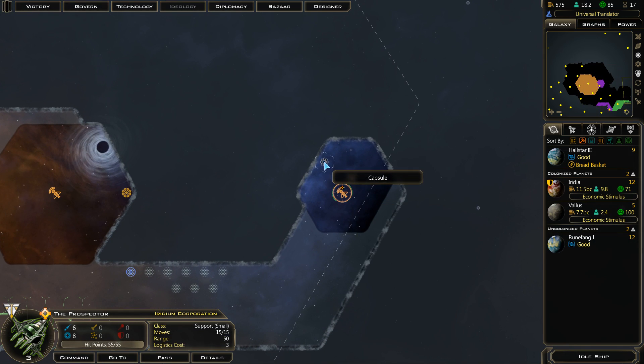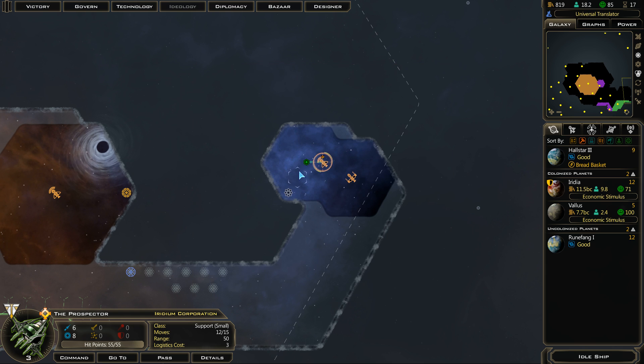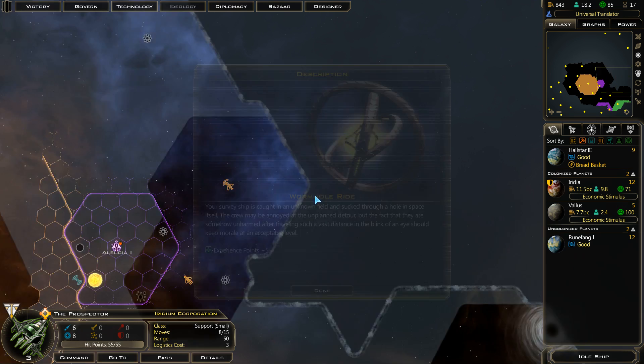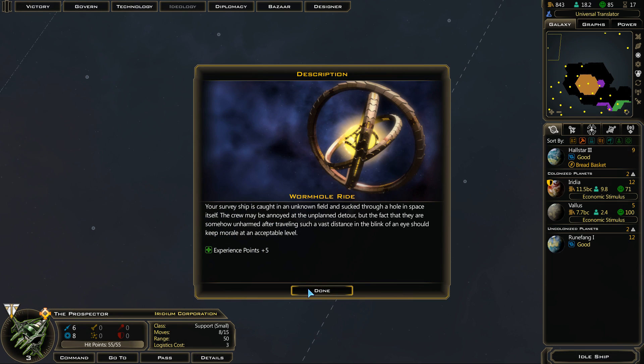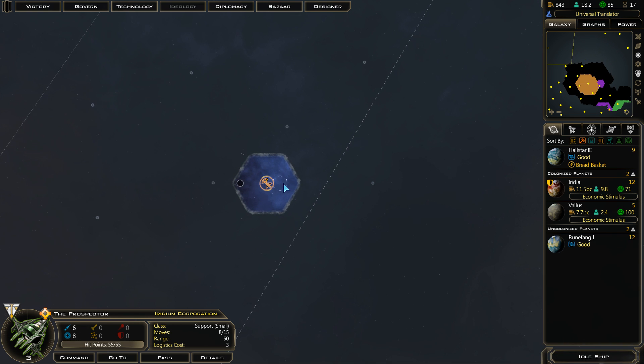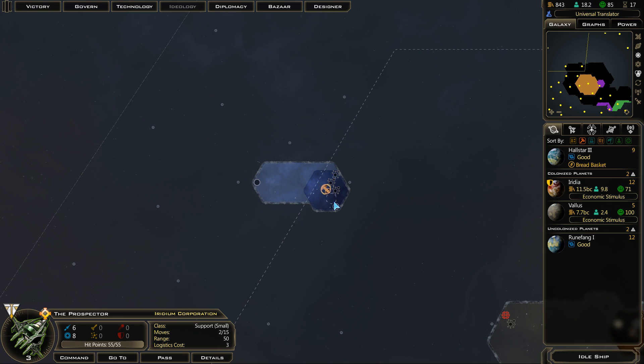Our prospector is going to head to this capsule — more treasury. Good, more treasury. Nice. You're level 3 now. This ship is up to 15 moves now — 5 more experience, and we took a wormhole trip. He's still got 8 moves to go. It's crazy how many moves he has this early in the game.